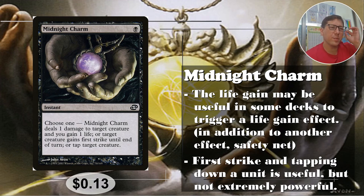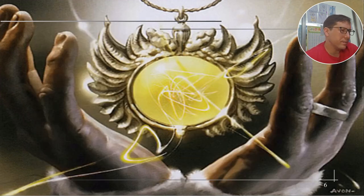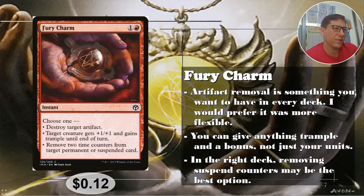I feel like I'm reaching a bit on that one. First strike isn't bad for one creature one time — you could use it on someone else's creature and completely change the outcome of a battle. Tap target creature is again useful in the right situation. Anyway, 13 cents.